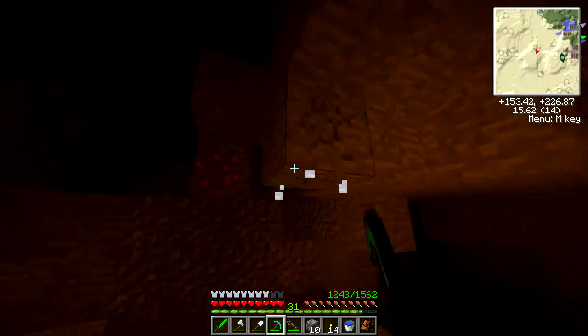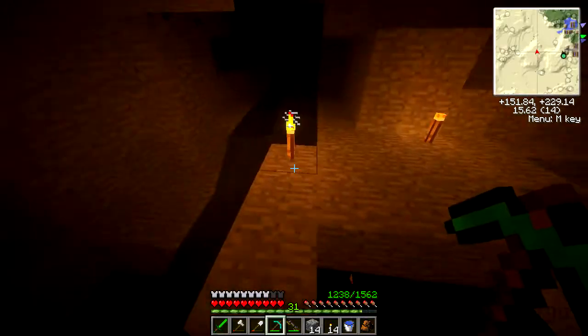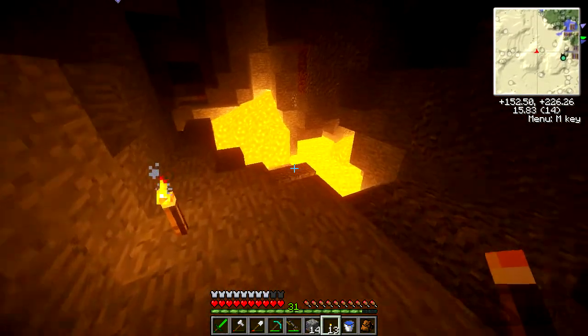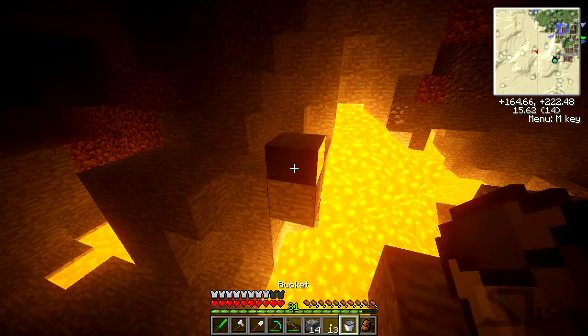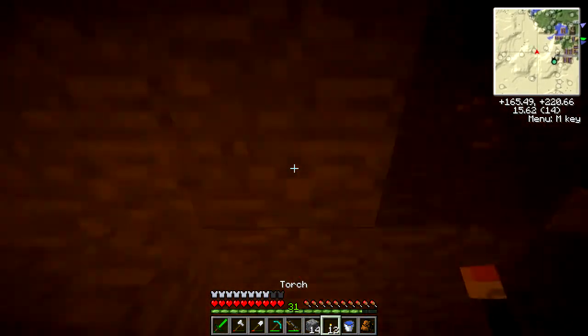We're back in the mine like where we were before, just mining away, trying to find some more diamonds. Because diamonds are a very valuable resource that we kind of need right now. I see some gold across the way — maybe there's diamonds around here. Whenever there's lava, there's always diamonds.